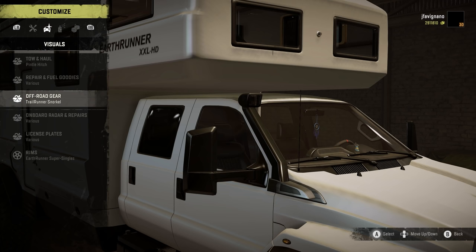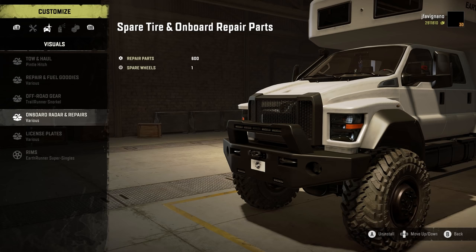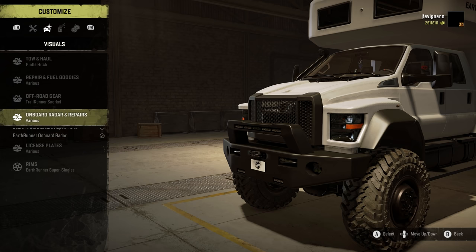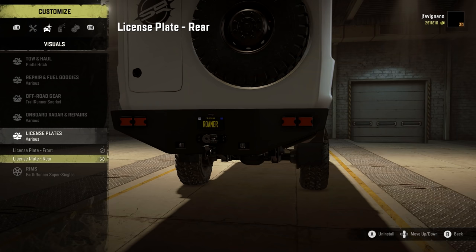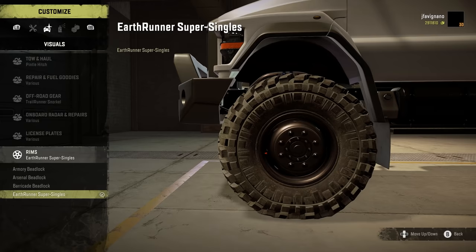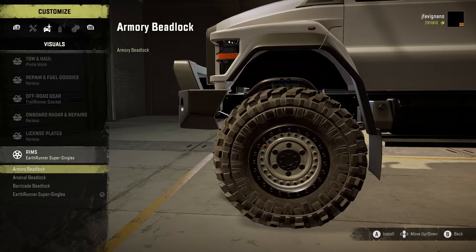Here are all the goodies: different repair parts, fuel, spare wheels, and off-road gear. You have an invisible snorkel, trail runner, or trail runner recovery boards on the back. Onboard radar — you can remove it if you'd like — plus spare tire and onboard repair parts. You have a license plate for front or rear. Rim options include bead locks — I like the bead locks. You have Barricade, Arsenal which is the black ones, and the Armory ones, also a great look.